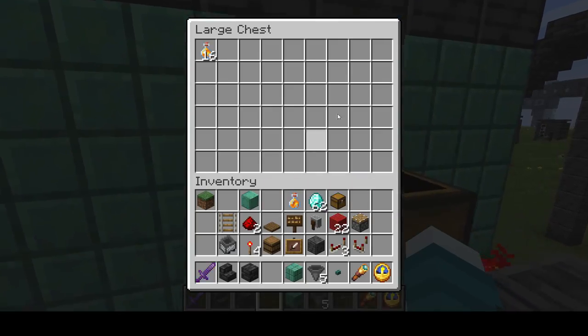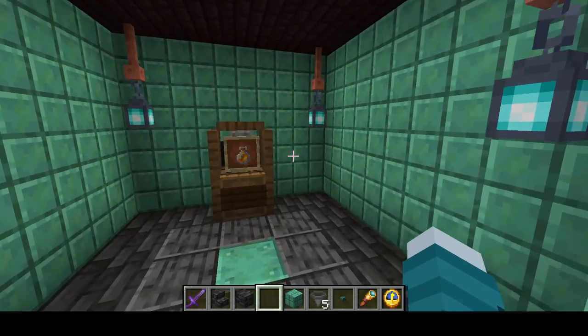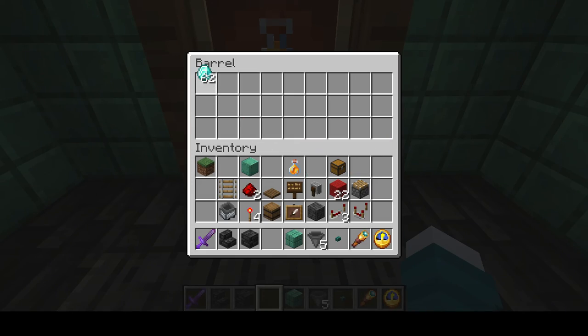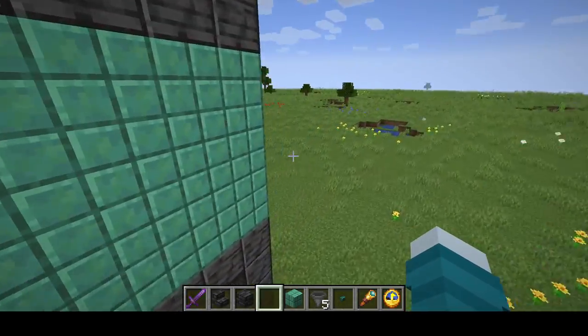We'll put one stack of honey bottles in there. This should be all done — let's give it a test. I'm going to put a diamond in there. Uh-oh — give me a moment, there seems to be a problem.